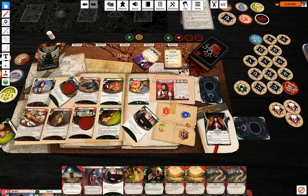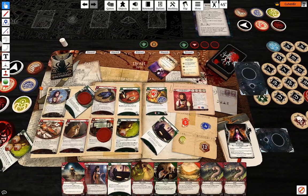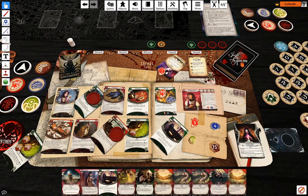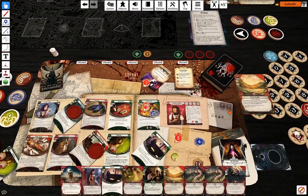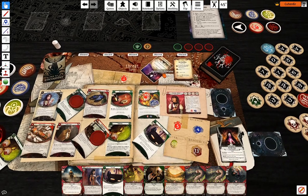Second action: attack against seven — Knuckle Dusters. Minus two, so I'm going to pay two for Eucatastrophe and inflict two damage. Third action: Knuckle Dusters, use two Drawing Thins — one for resources, one for cards. Another token — minus five, I'm going to pay for Eucatastrophe to make that a four.